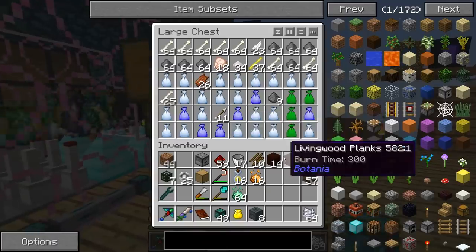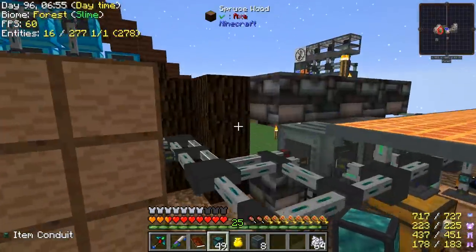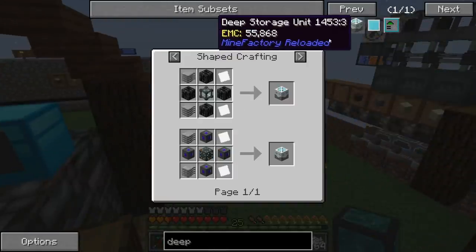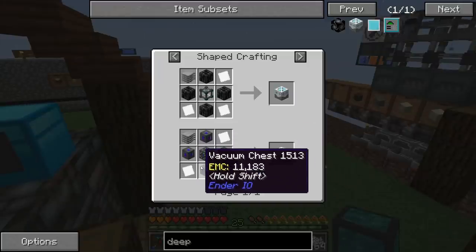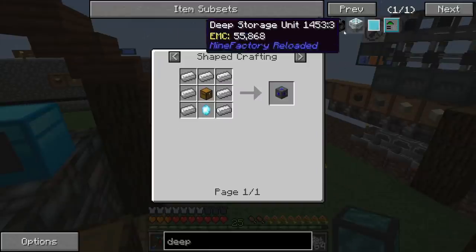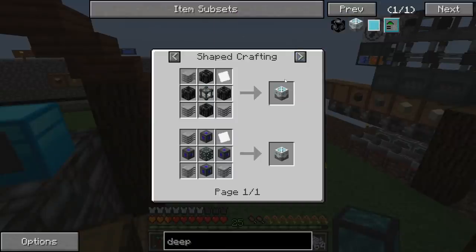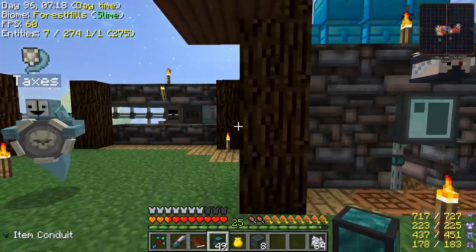This is all jammed up again. We should really look into deep storage units — what do those cost in this pack? Because we need better storage capabilities. It's just vacuum chests and the frames — oh, that's actually really cheap. I thought they were going to be crazy pricey. Yeah, these hold like an unlimited amount of items, which would be awesome.